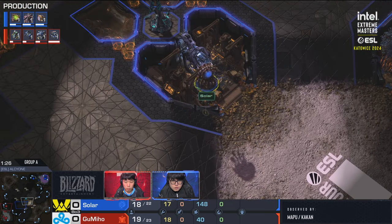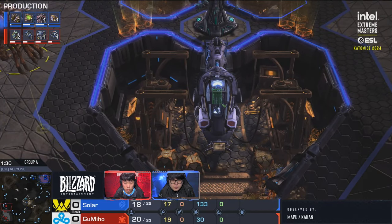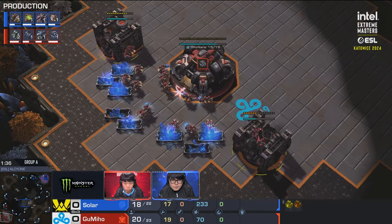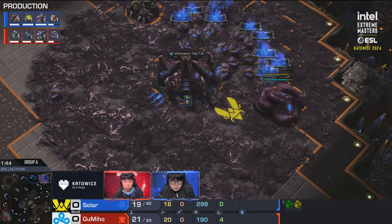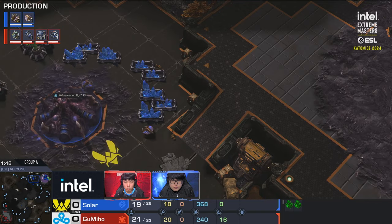Gumiho gets his queens out faster for earlier injects and creep spread. With the CC first, we're keeping our eyes on the follow-up — it is indeed a second gas, so quick factory. Playing against him is awkward because you're often dealing with three hellions and a reaper, a medevac with eight marines, then a liberator coming in the other side. He's just poking and prodding at all sides, everything hitting at a slightly different timing.